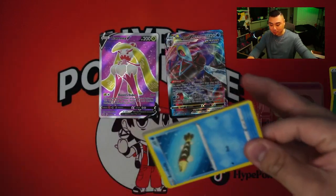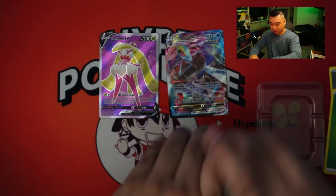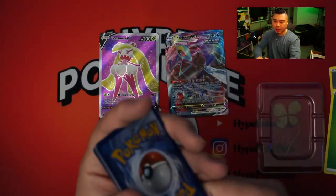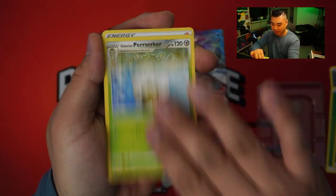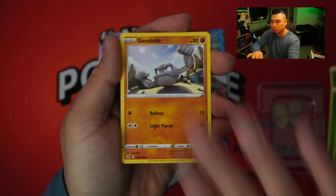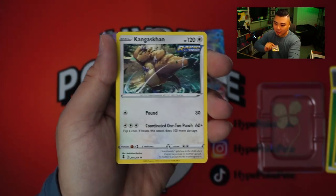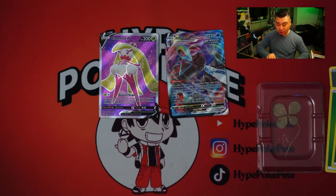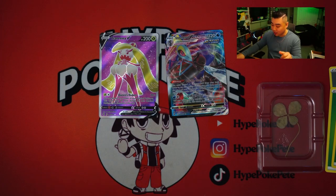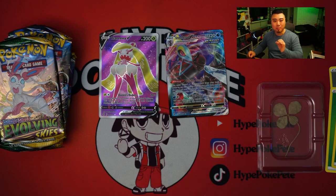Maybe we can get back-to-back-to-back hits. Here we go. Code card. One, two, three, four from the back. Here we go. We have Eldegoss, Perserker, Arrokuda, Barracuda, Snubbull, Geodude, Sizzlipede, Klefki, Rookidee, and a Kangaskhan. So unfortunately no back-to-back-to-back luck. But we are now moving on to Evolving Skies — the best set in these Pokeballs.